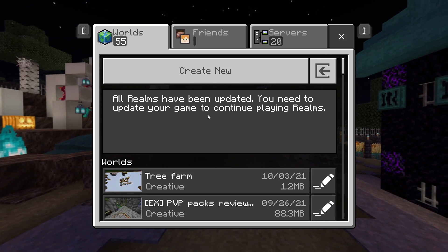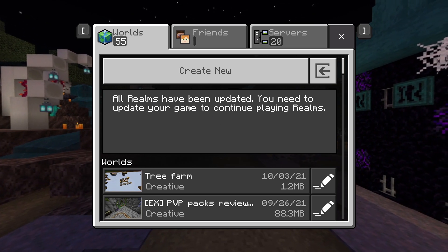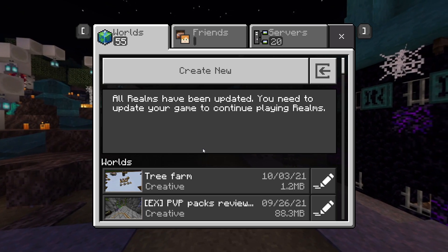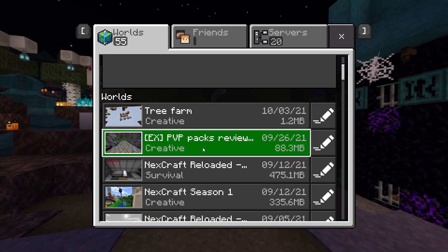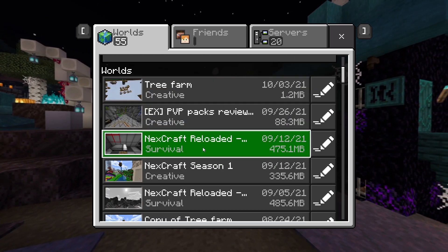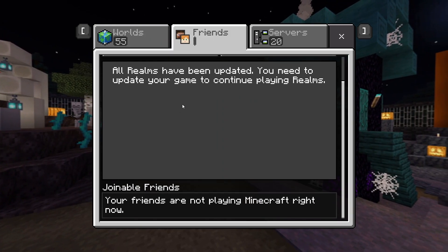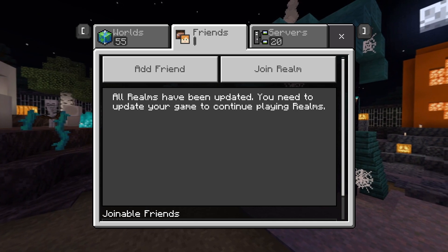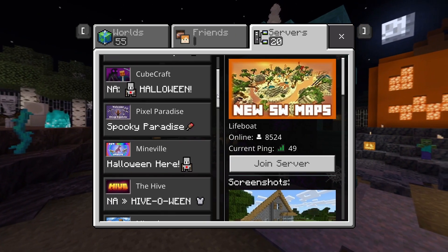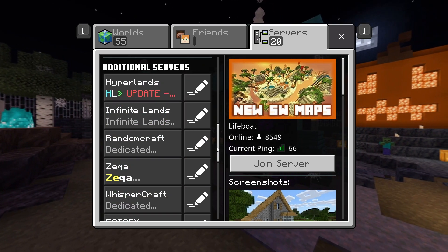Some things to note if you downgrade to 1.16.100: any realms that you own you will not be able to access until you go back to the latest version of Minecraft. Same with your personal worlds — anything that is not a 1.16.100 world will not let you play. You also will not be able to play with your friends, as their worlds are not 1.16.100. You will be able to play all featured servers and many of the other non-featured servers.